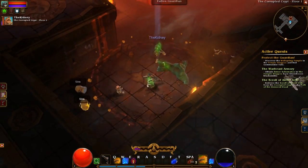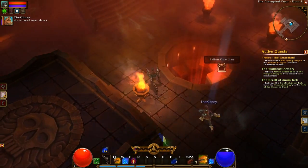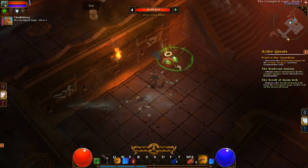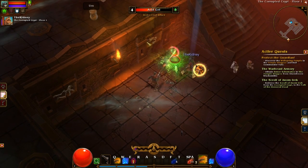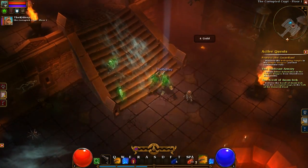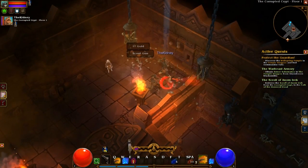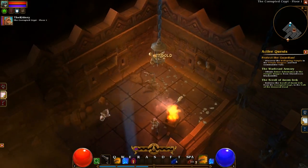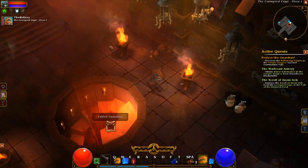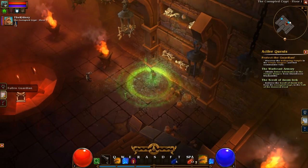I got a shield! Mana regens very fast in this game, so for boss fights you'll need potions, but that's about it — unless you're one of the very close melee characters like what you're playing. In bigger hordes of enemies you'll be tanking a bunch of damage while I'm staying in the background shooting.